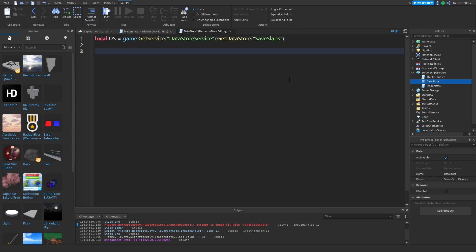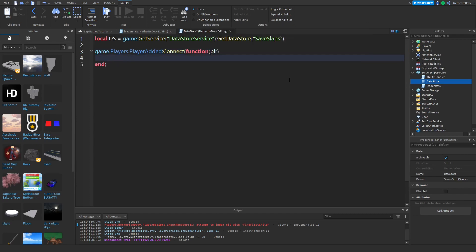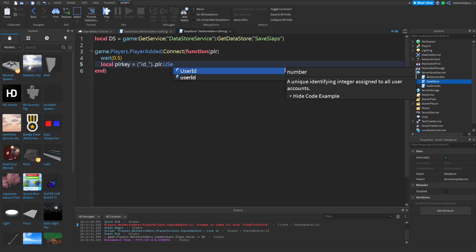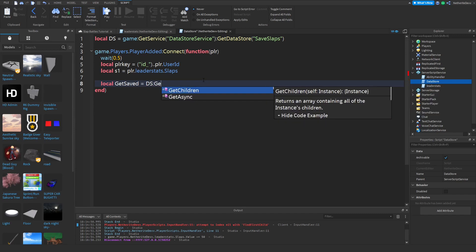Whenever a player joins, we use `game.Players.PlayerAdded:Connect(function(player)`. We wait 0.05 to fix bugs, then set `local playerKey = 'id_' .. player.UserId`, `local s1 = player.LeaderStats.Slaps`, and `local getSaved = ds:GetAsync(playerKey)`.